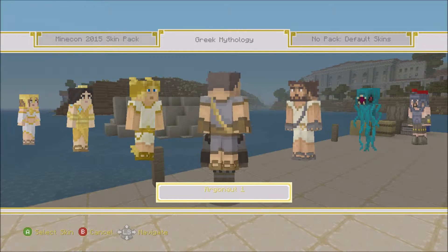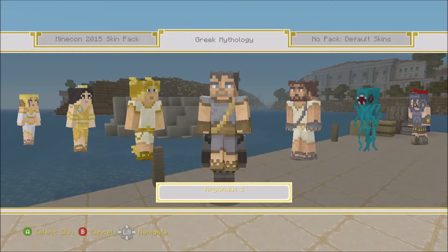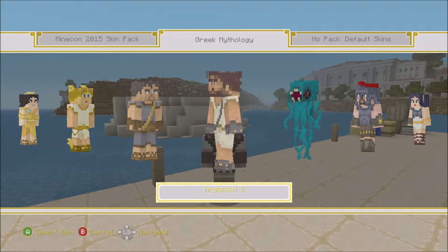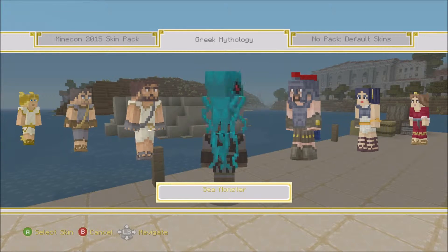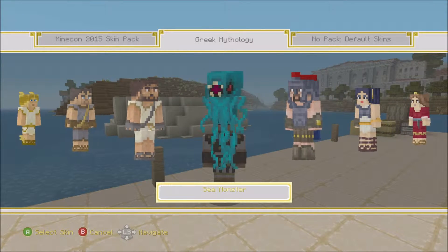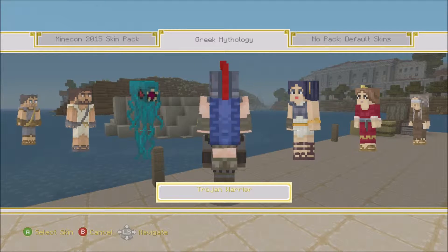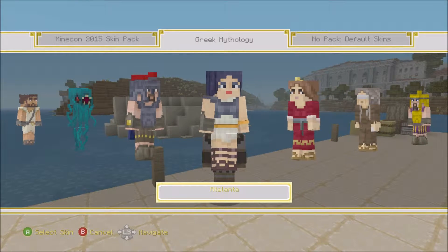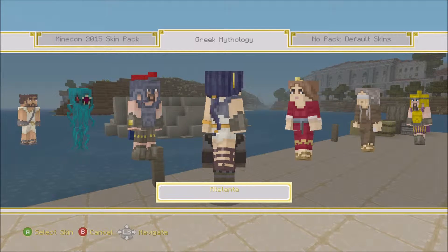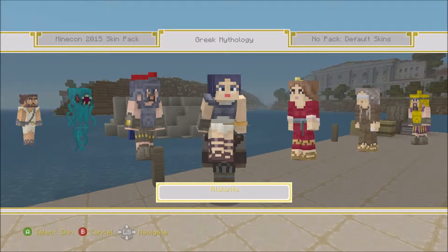Next person is the first Argonaut. I don't remember who this was specifically, but he's part of the story of Jason and the Argonauts, and he has some tattered clothes - good for sailing. There's Argonaut Two again, tattered clothing just in a different color. There's the sea monster - I keep thinking it's the Kraken but it's a sea monster. And here's the Trojan warrior for the Trojan War with a very cool blue cape. Here's Atlanta - she has a little braid going on and what looks like a headband. Really cool design.